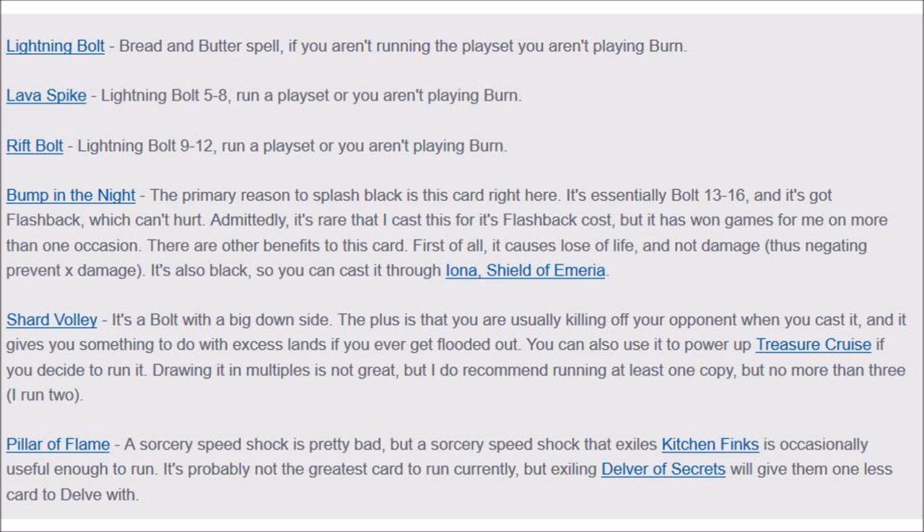You have Lightning Bolt, Lava Spike, Rift Bolt, and Bump in the Night. Some decks do splash black for Bump in the Night. I find that's okay because you have a lot of ways to get black — you have the black-red Shockland, you can play Fetchlands, and it's not that big of an issue. I honestly wouldn't play a Swamp, though. Shard Volley is a Bolt, but it has a tremendous downside and it's one of the cards I would play last.